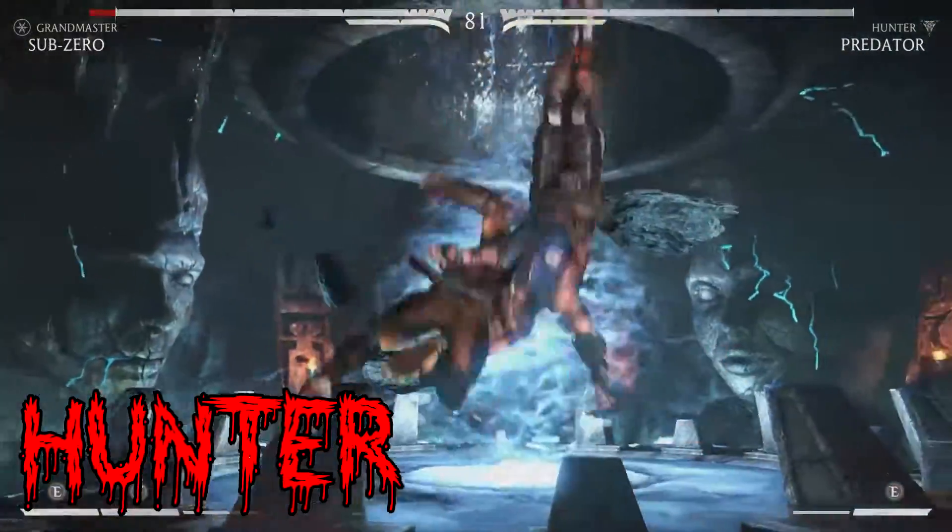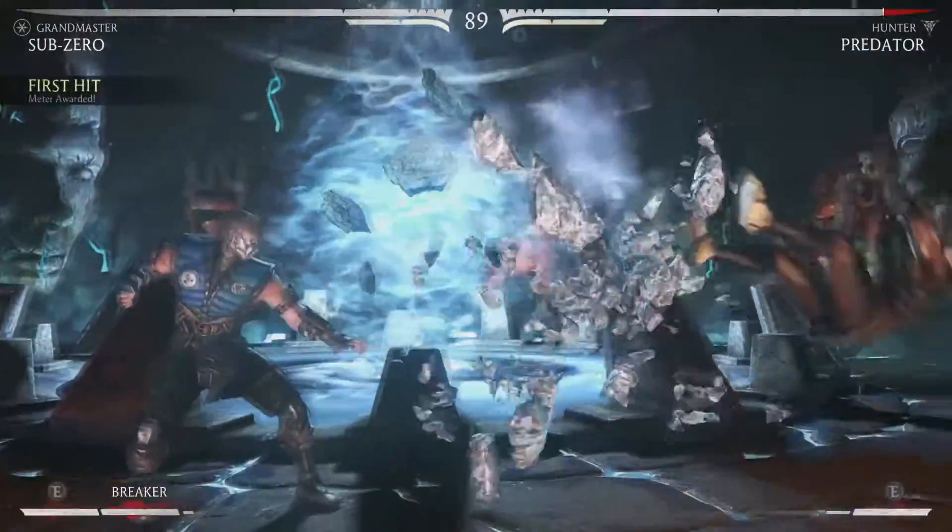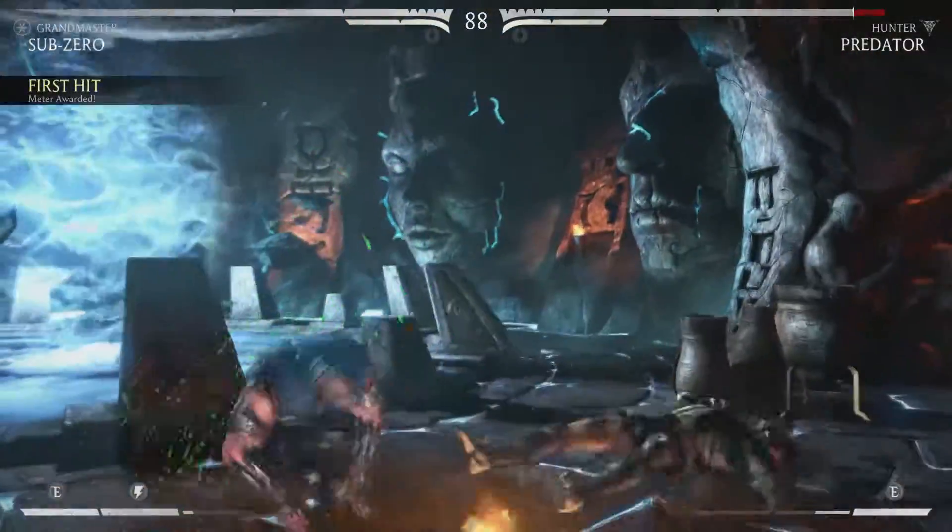In the Hunter variation, you have the Snag Trap and the Med Kit. The Med Kit simply puts a little bit more health back on your bar.